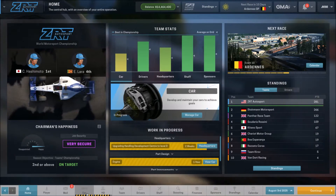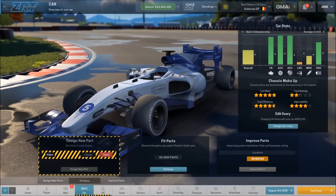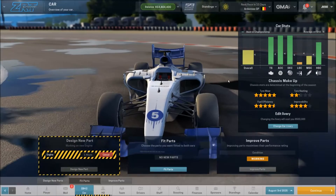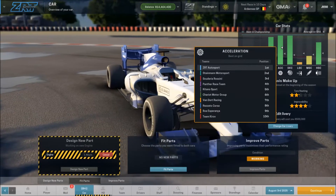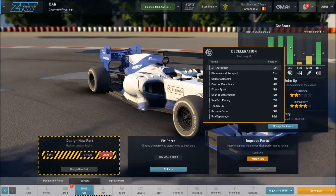We've got a car part that is almost done — it'll be done in one hour, so as soon as we hit the continue button it's going to be finished. Let's take a look at where we are on the car. Engine, we're in second but pretty close to number one. We're number one in acceleration, which is the gearbox, and we're number one on brakes. I've made some good headway there.